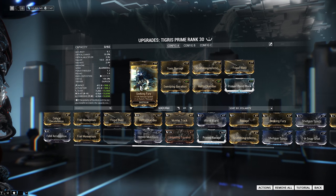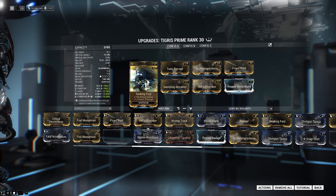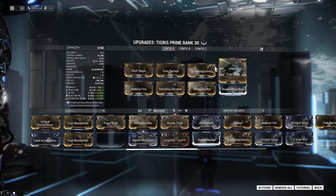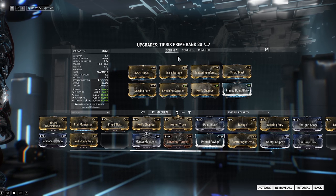Seeking Fury is on here because it actually increases your DPS — you have higher reload speed and also punch-through, meaning you don't have to shoot as many shots. It's a good mod and it makes the weapon feel a lot better. For the Elementals, you only use dual stat mods — you don't throw any 90% on here, because you're missing out on a lot of damage if you don't run the dual stats with the Tigris Prime.